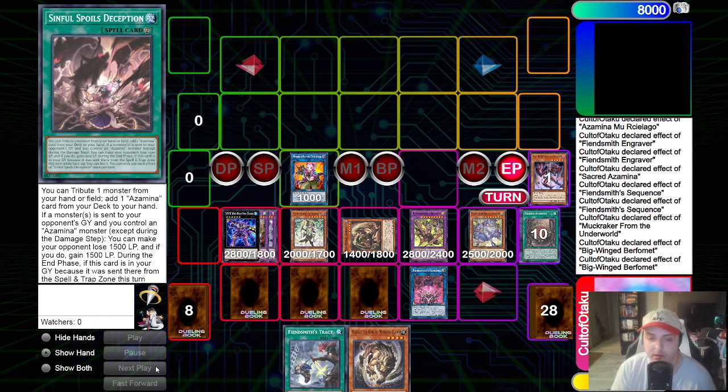We could also save the Berfomet for Guardian Chimera - we have the ability to make Guardian Chimera. The issue is we just have a full end board; there are better ways to manage the resources. But overall, playing around target negation, challenging Nibiru, and still having this end board is insane. If we got hit with Nibiru earlier, this end board would be a little weaker but not by much. We would still be ending on Desiree, probably wouldn't have the Azamina cards per se, but we would have Debtors and Deception set on end phase. So we would still get to the Omni Negate on our opponent's turn - we'd still have a lot of gas going into our opponent's turn.